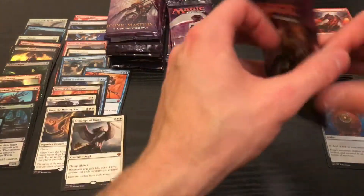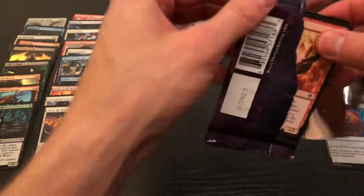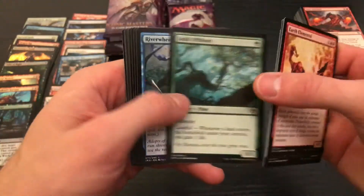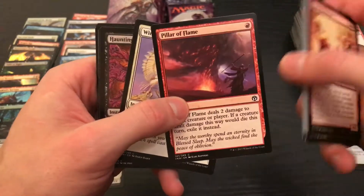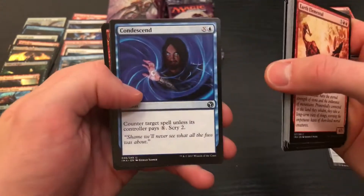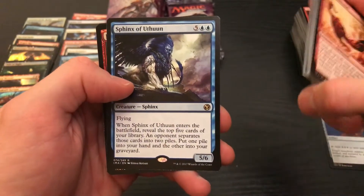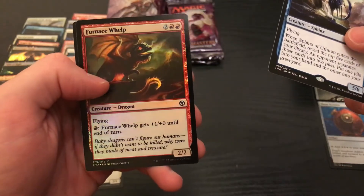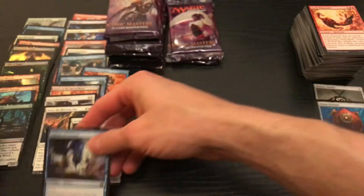Archangel of Thune — kind of like a Thane from Skyrim, right? No bad jokes, that's all I have are bad jokes. Pillar of Flame. Wind Shards — that's just a sweet card. Condescend. Sphinx — we got two of this guy? Boo. Furnace Whelp — that's just a cool little cute dragon.